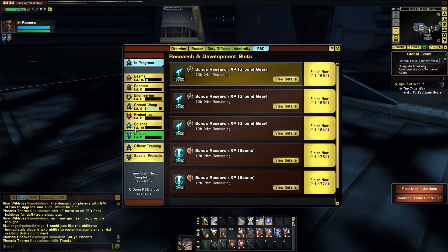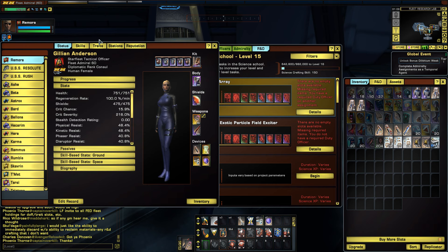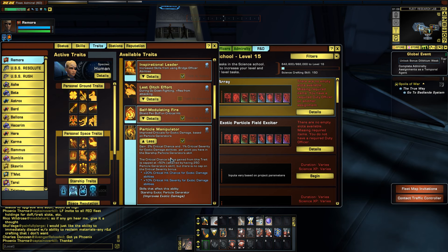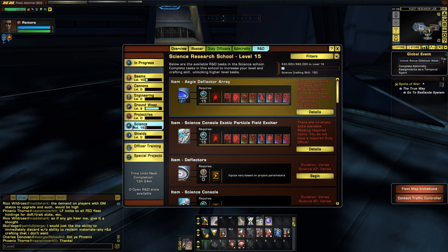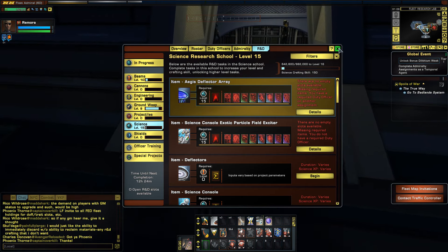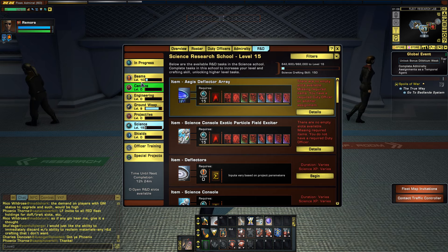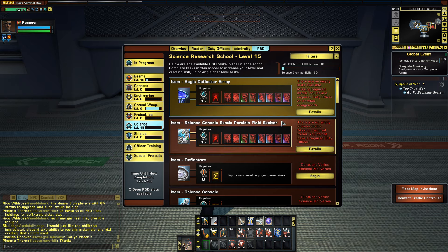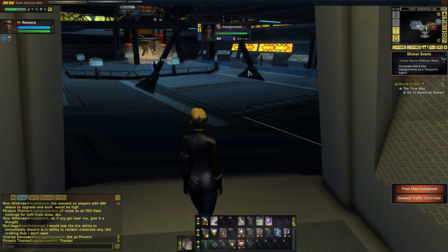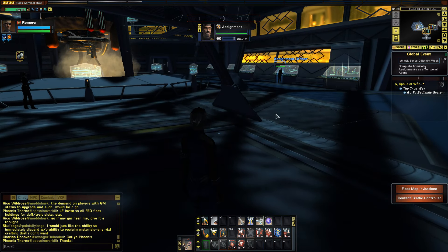Those are just a couple tips to help you grind out your R&D a little bit faster, because it is a very slow process. I finally got my science up to rank 15, which unlocks the Particle Manipulator trait — very, very useful. That was my first focus. Now I'm working on beams and ground weapons. It just takes a lot of time to upgrade your R&D schools, so those two missions — the duty officer mission and the research daily at the Krenim fleet research lab — can help.